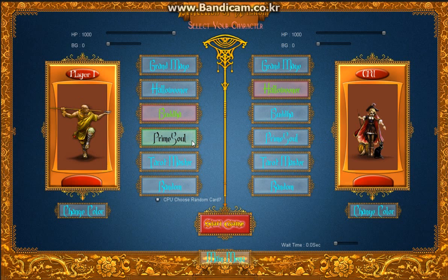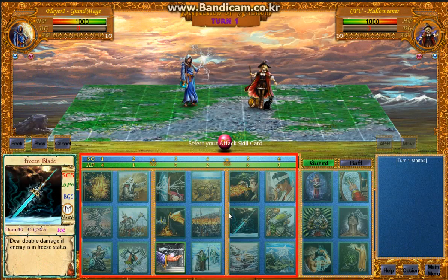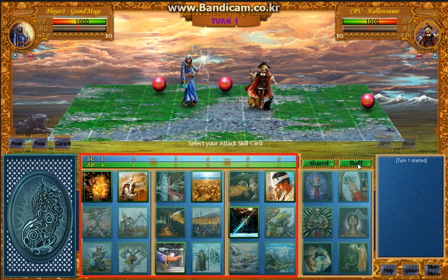This game is a turn-based one versus one card game. When you first start the game, choose one of five characters. Each character has their own unique system and 30 skill cards. These skill cards are divided into attack cards, guard cards, and buff cards.